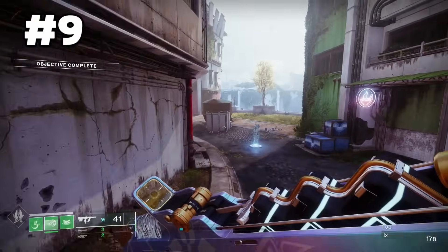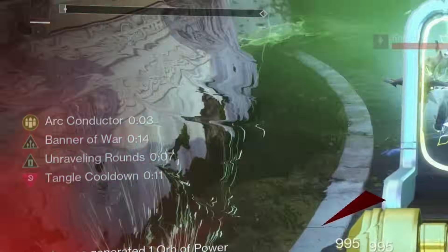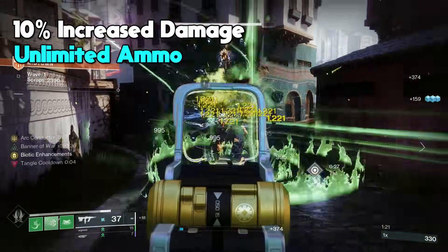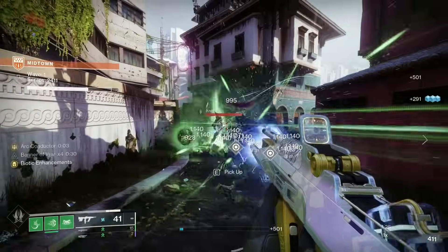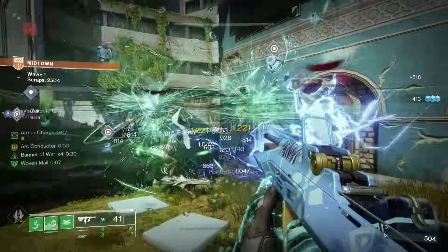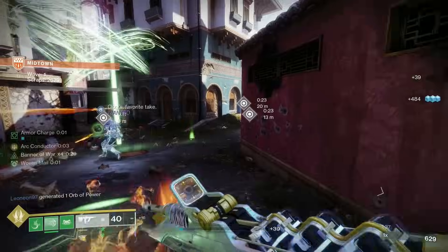Coming in at number 9, we have Risk Runner, which is an arc SMG with two powerful perks. When you take arc damage, Arc Conductor is activated, and kills with this weapon refresh it. While Arc Conductor is active, you're granted 10% increased damage, unlimited ammo, and consecutive hits will spread lightning to deal AoE damage. Its add-clearing potential is pretty strong, but one of the most important perks is its ability to keep you alive — while Arc Conductor is active, you gain 50% arc damage resistance. This alone is what makes this weapon so powerful.